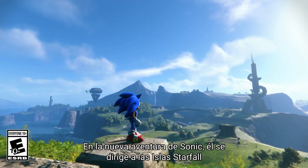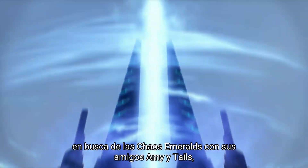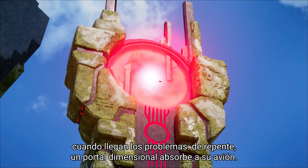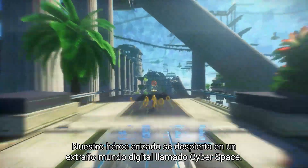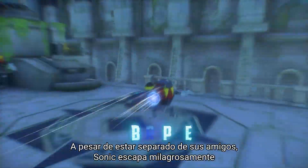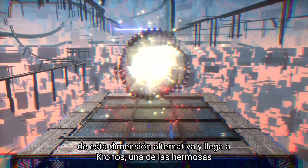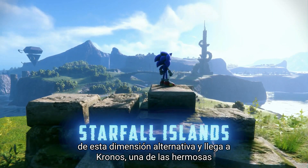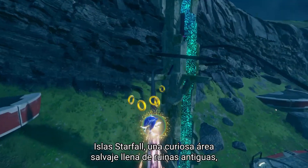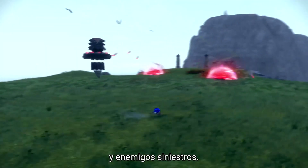In Sonic's newest adventure, he's headed to the Starfall Islands in search of Chaos Emeralds with his friends Amy and Tails, when trouble strikes, suddenly sucking their plane into a dimensional portal. Our bristly hero awakens in a strange digital world called Cyberspace. Despite being separated from his friends, Sonic miraculously escapes from this alternate dimension and arrives on Kronos, one of the beautiful Starfall Islands — a curious wilderness full of ancient ruins, strange inhabitants, and sinister enemies.